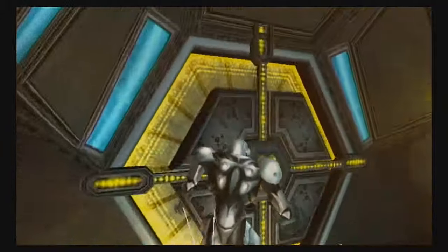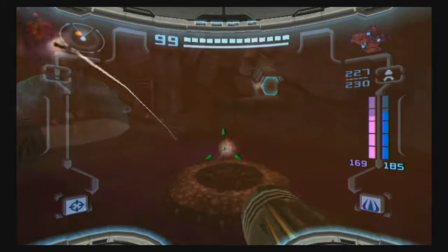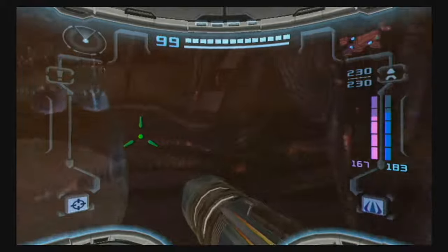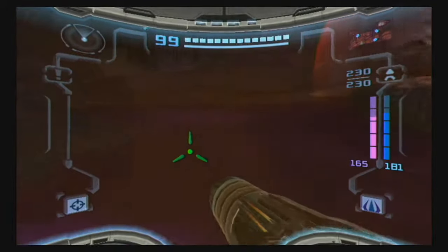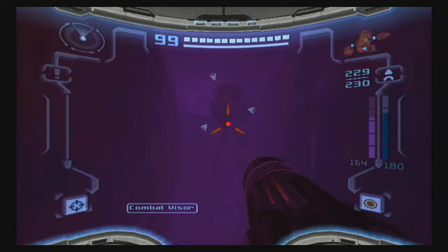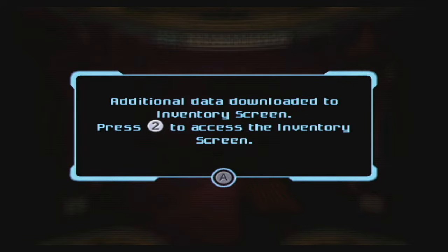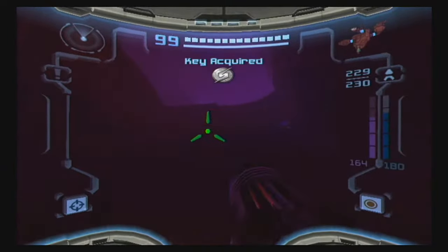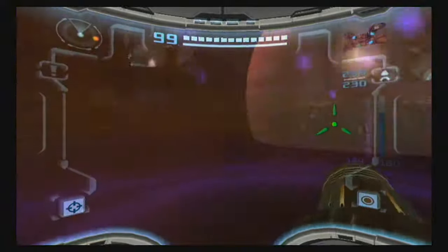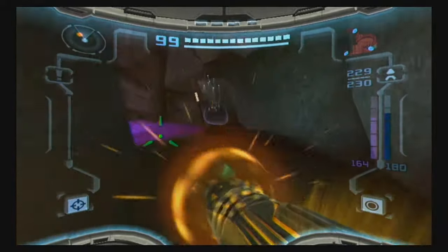We're going to open up this door as well — you can choose to not open it, but there is a Sky Temple key in this room. In order to pick that up in an expedient manner, we'll want to open that. It's actually kind of close to where the missile was in the light world here. Here's that missile expansion, and with that, it's all we can do in this particular area of the dark world. We're just going to head straight back for that portal and return to the light world.